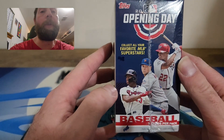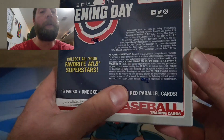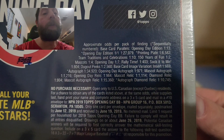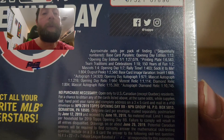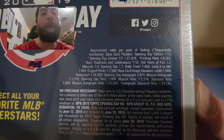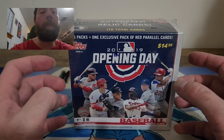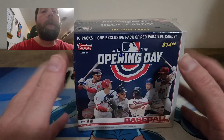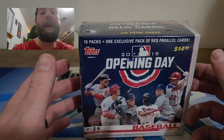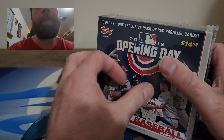Collect all your favorite MLB superstars — should be an awesome rip. You get 16 packs plus one exclusive pack of red parallel cards. Feel free to pause and check out some of the hits. Dugout peeks are always nice — they're worth a lot of money, pretty valuable rare hits. I'd love to pull a Ronald Acuña Jr. red foil; this is his second year in this product.